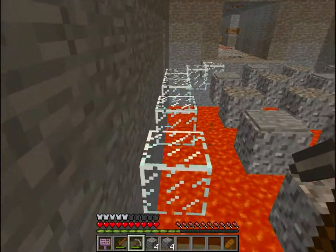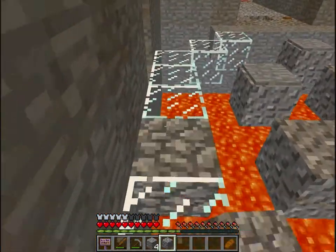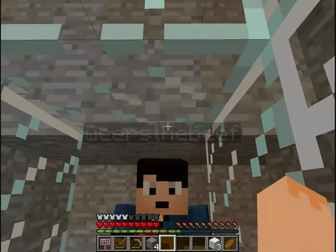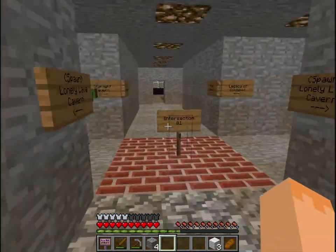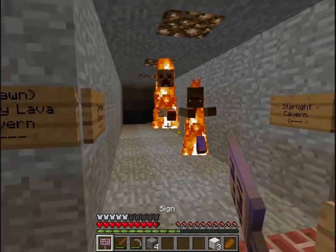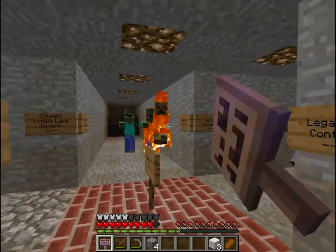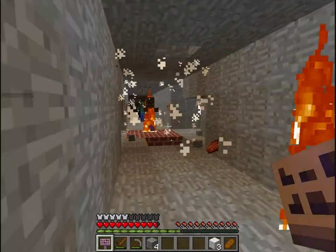Obviously I can't jump on the pressure plates. Yeah, just follow the glass. I probably could have made the jump — I don't know, but let's be safe. Right here was the white wool, and I'm going to take three more so we can make a bed and set our spawn. Thank God. Damn, I forgot I can't get glass with bare hands. Freaking 1.6 zombies — and a creeper.